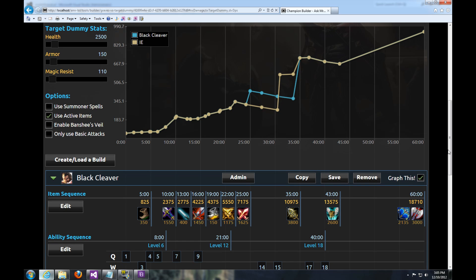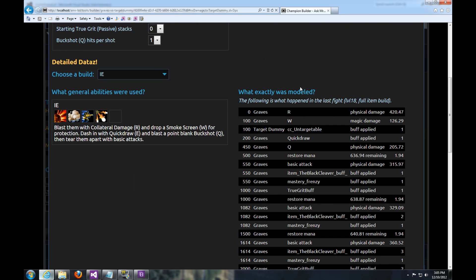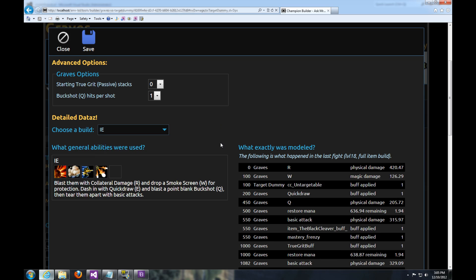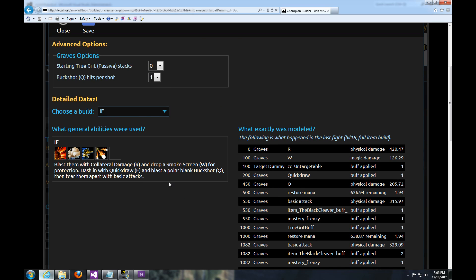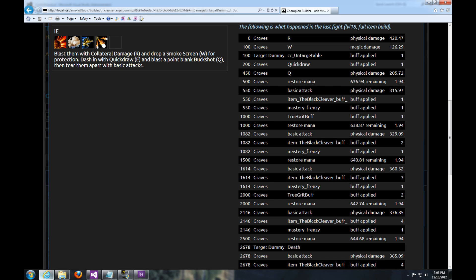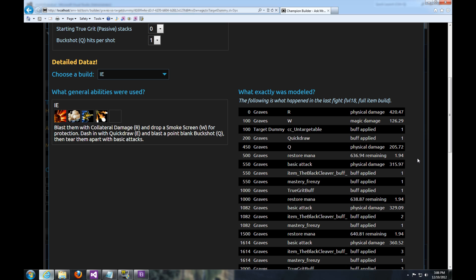So now that you're looking at this graph, you might be wondering a few things. Are we modeling the Bloodthirster stacks, or some of the things about Graves' abilities? Well, each champion has a few options. Here for Graves, you can choose the starting True Grit stacks and the Buckshot hits per shot. Here's the rotation we're modeling, and then here's a combat log — it spits everything out, shows you the timestamps, when buffs are applied, the damage, all that stuff. One thing to note is that you might see one ability show up later than you'd expect, because we actually model in the travel time of the missiles.